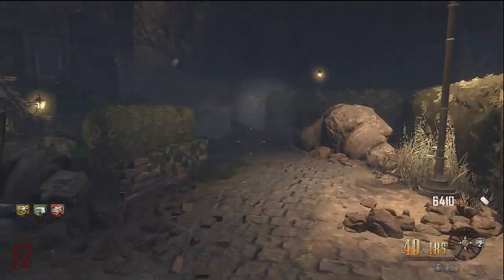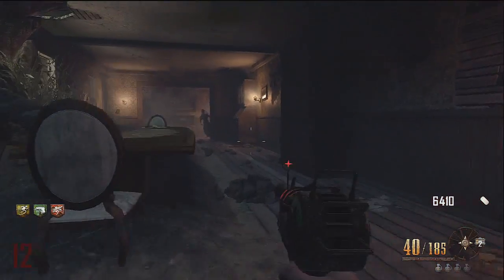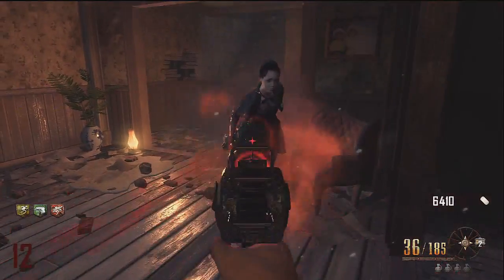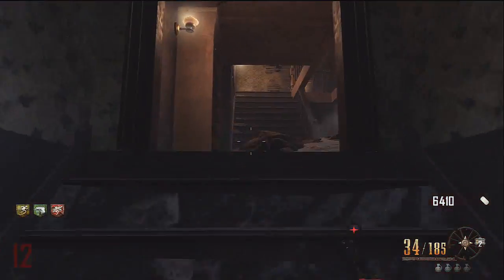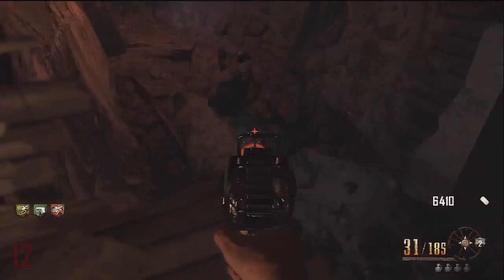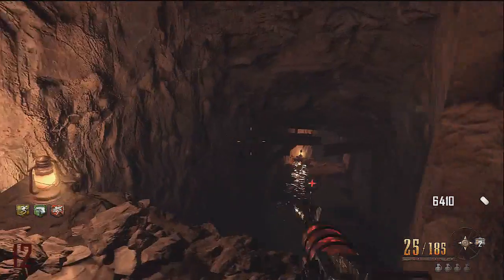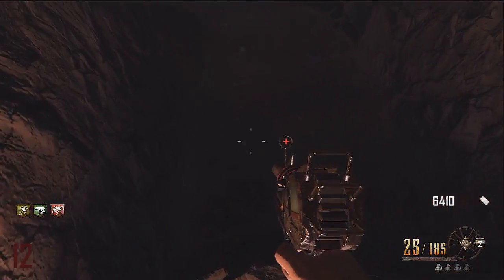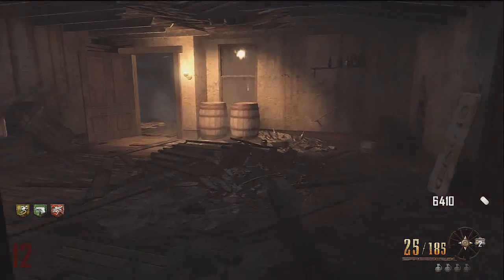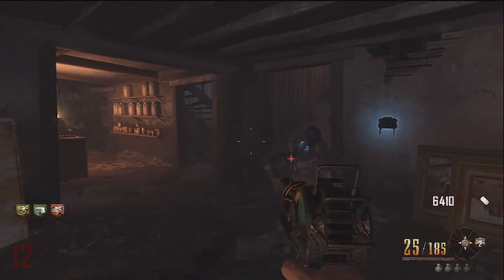Double tap - damn it, they are gonna make us work for this jug. All right, let's see if we can get him to build us the head chopper before the next round starts. We've got a full zombie with us so the next round will not start. Don't lose it - good.